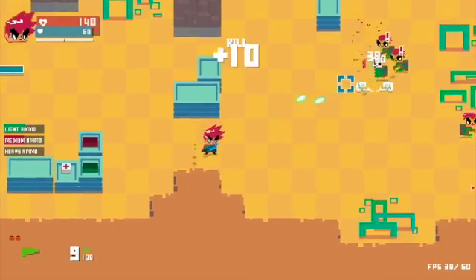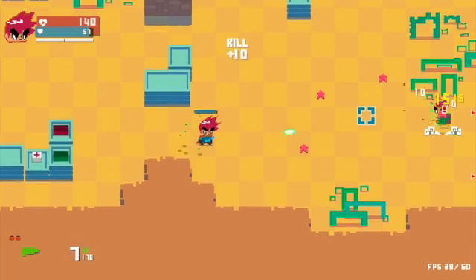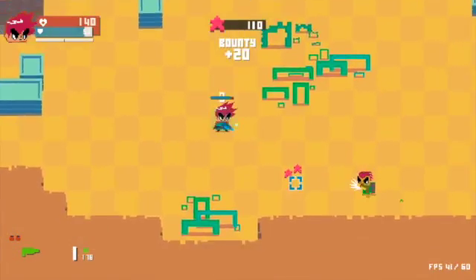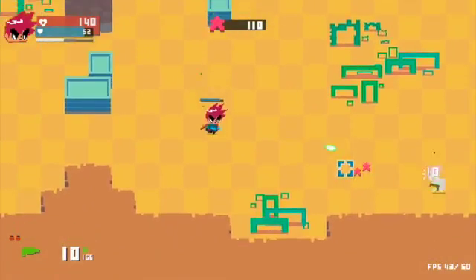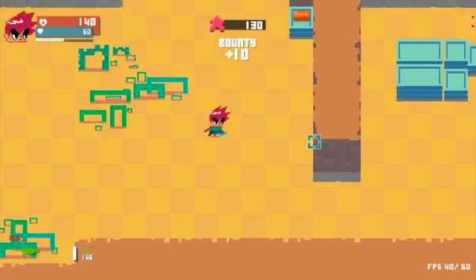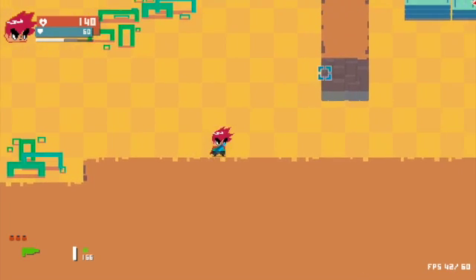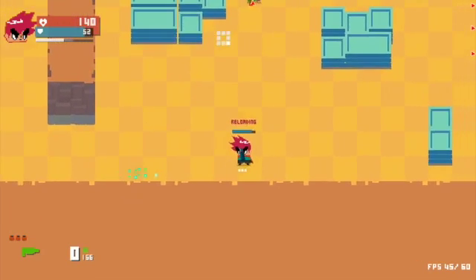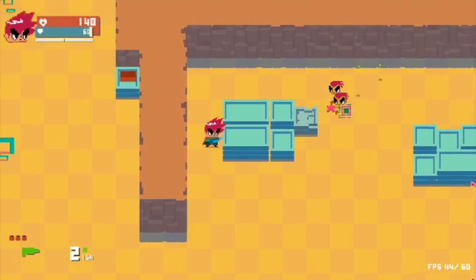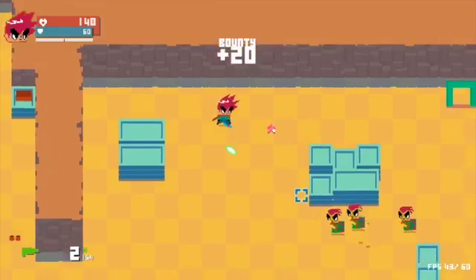Get that ammo. So, what's cool is one of the tricks I learned in the tutorial was how to dash. There's also you can sprint, but I think the dash is more effective if we're going to try to dodge things. Also, you can do this fun thing and throw grenades, which helps. You know, that helps whenever you can throw a grenade.